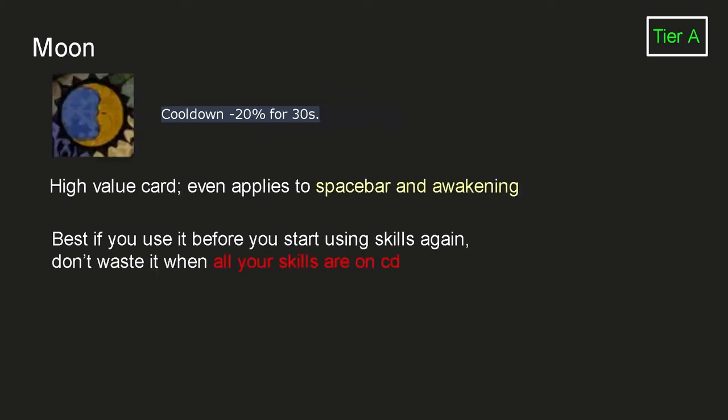The Moon card reduces cooldown for all your skills including the spacebar and Awakening. So if you use Awakening in Balanced MP state with Moon card active, your Awakening cooldown is almost halved. Most of the time you can just send it, but try to maintain the buff longer — for example, don't use it right after you've used all skills; use it before you start using skills again.